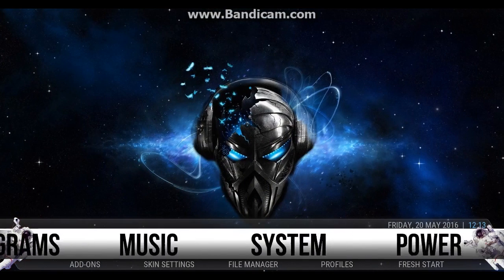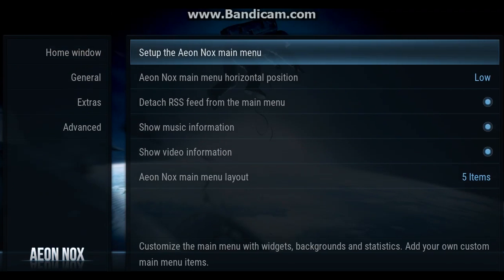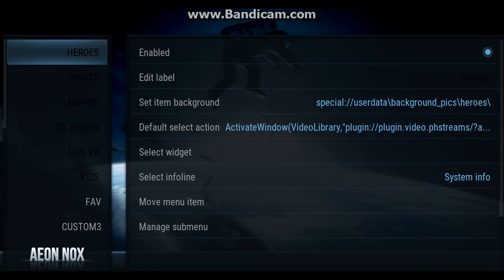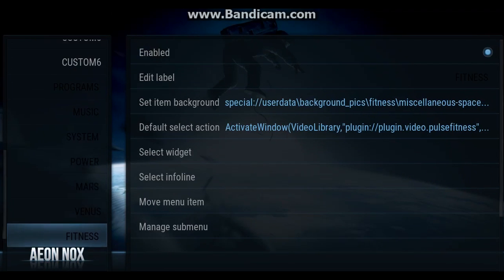I'll show you how to do it now. Go across to System, then down to Skin Settings. You want to set up the Main Menu, and as you can see down the left-hand side, mine are all black because that's how I wanted them.